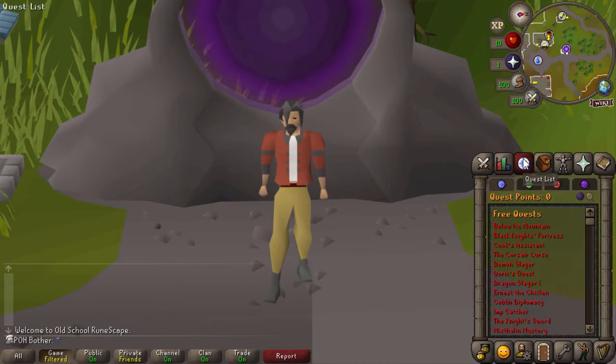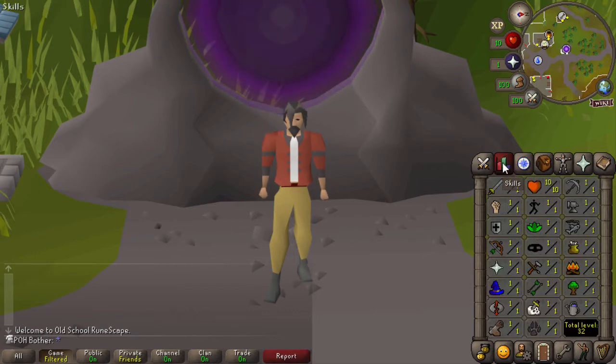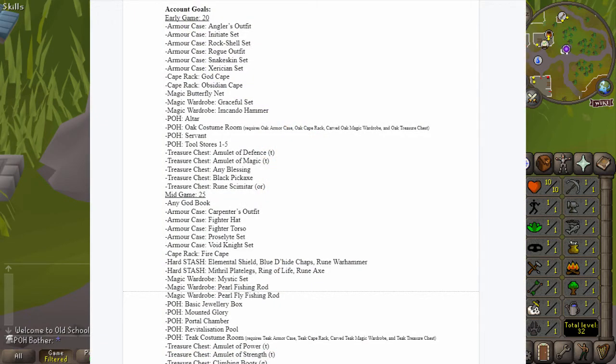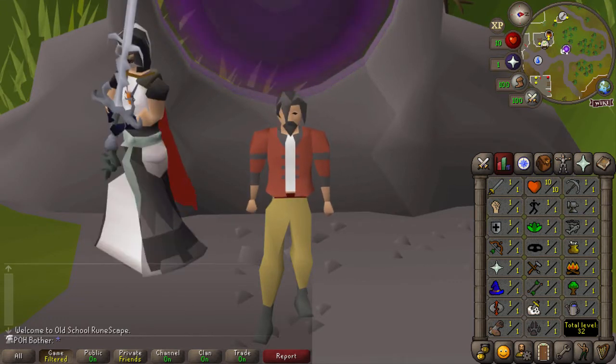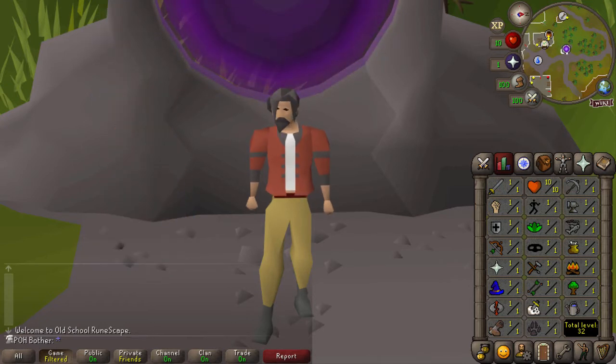I also unlock a new chunk every time I complete a quest or a tier of achievement diary, like easy, medium, hard, etc. And lastly, I can unlock a new chunk every time I complete one of the account goals listed in the document in the description. There is a bit more to it, like the different types of chunk unlocks, when a chunk becomes unlockable, and some exceptions, but I think it's going to be easier to just explain those as they come up.